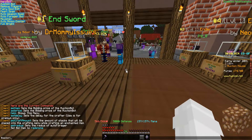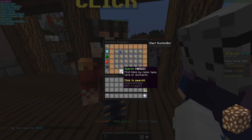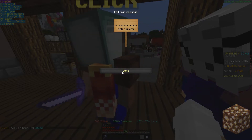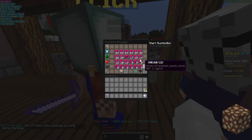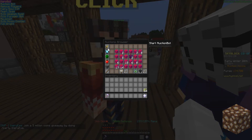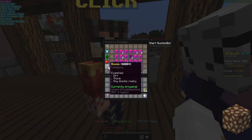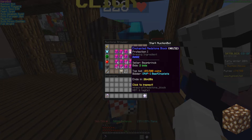Then we're gonna do set price — how much are redstone blocks going for? Let's go with 20-30k because I don't have that much money on me. Then we're gonna go over here and search for enchanted redstone. You want it so that the only thing the auction bot can buy is this item, because the auction bot just checks these names for the word redstone — the item name you set.